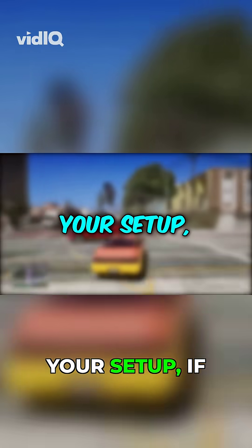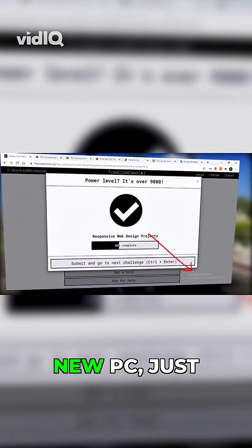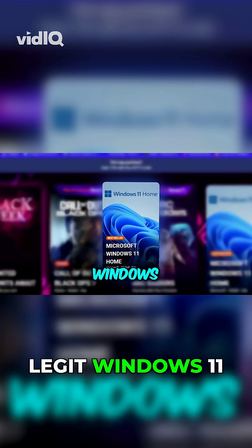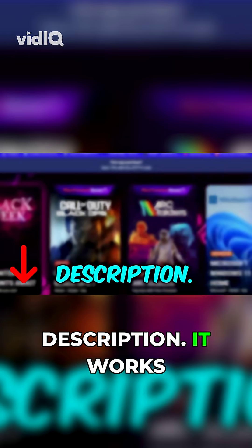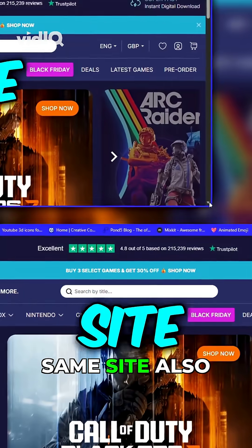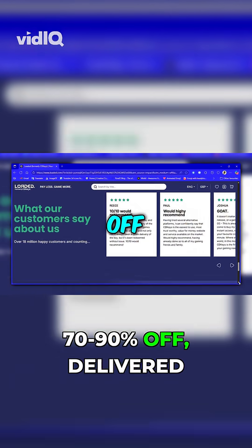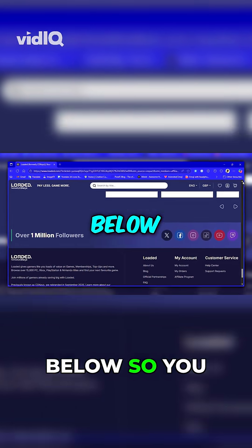And speaking of improving your setup, if you're dealing with the activate Windows watermark, remember you don't need a new PC, just a valid Windows key. Instead of paying $100 to Microsoft, I grabbed a legit Windows 11 Pro key for about $15 using the link in the description. It works perfectly and saves you money. The same site also offers huge discounts on Steam games, software licenses, and gift cards, often 70–90% off, delivered instantly. I've left my exclusive link below so you can check it out.